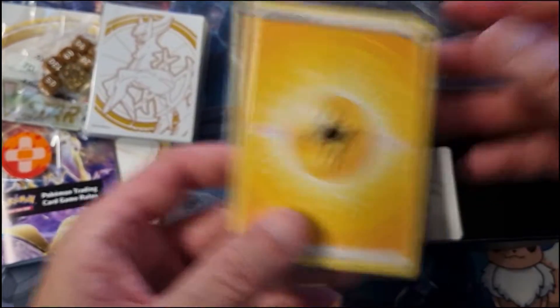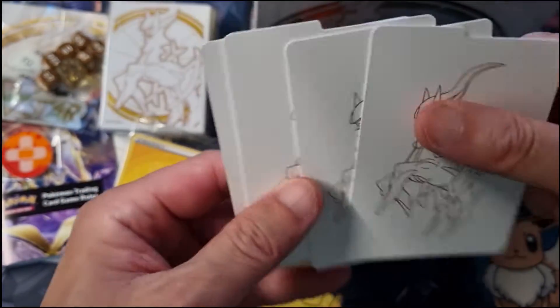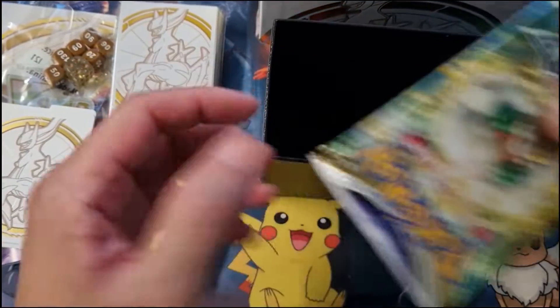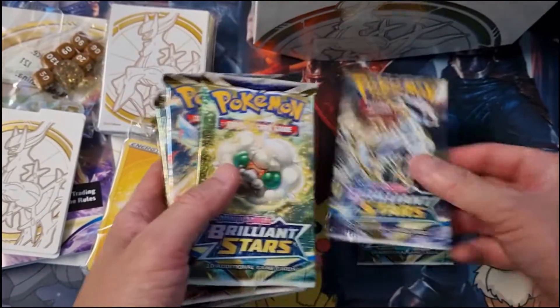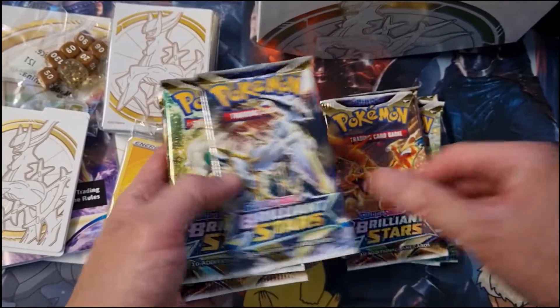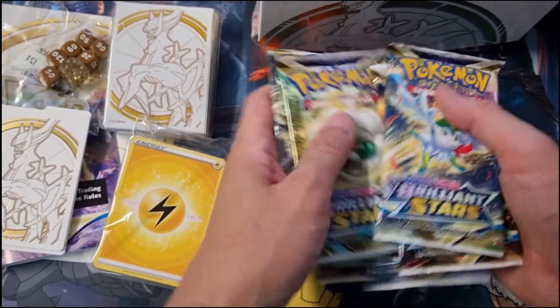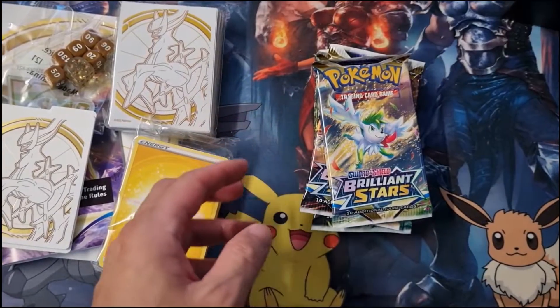We've got some energy cards, plenty of them as well. We've got some tabs and dividers, which comes in handy. And it should come with, I think, eight packs — one, two, three, four, five, six, seven, eight. Yep. So I'm just going to give it a bit of a shuffle there. Let's see what I've got.